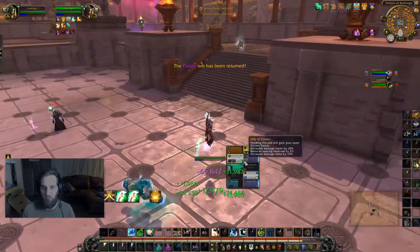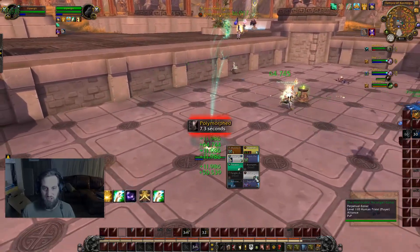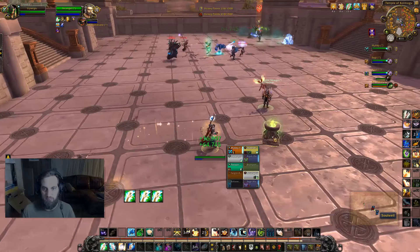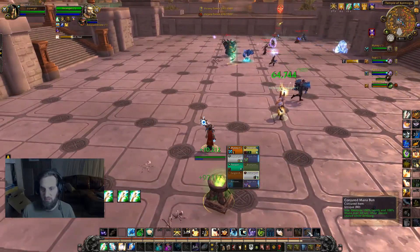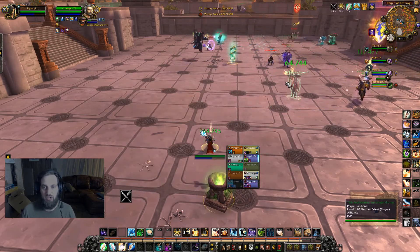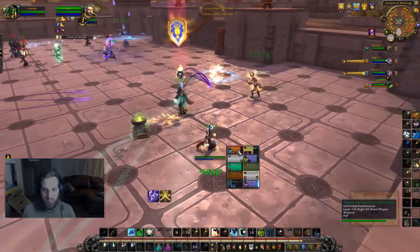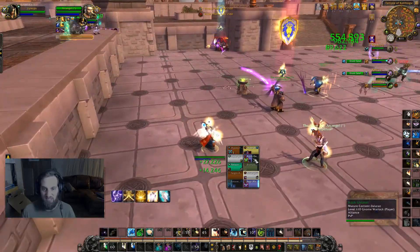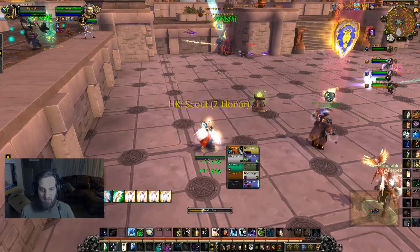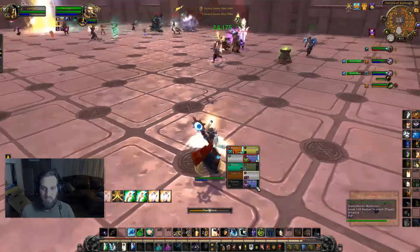Cast at cursor is insta-cast — super duper helpful. I'll put the macros in the description. So with Mass Dispel, if I'm hovered over the holy priest and click it, it automatically casts right there. It's super handy — it saves me a ton because instead of five clicks it's just one click. You just have to get used to where your mouse is positioned.